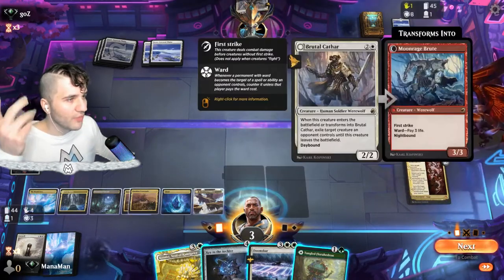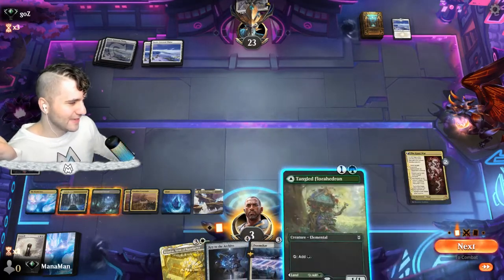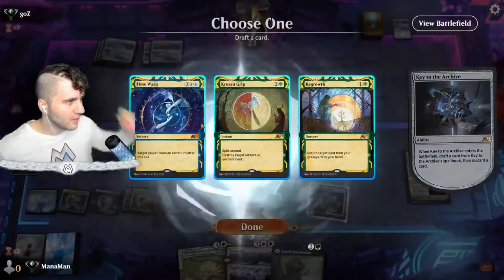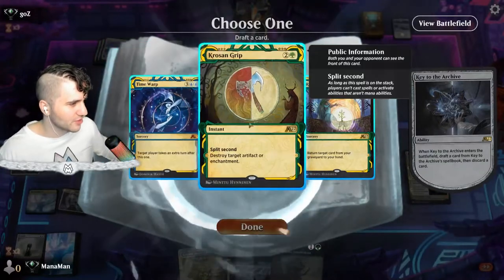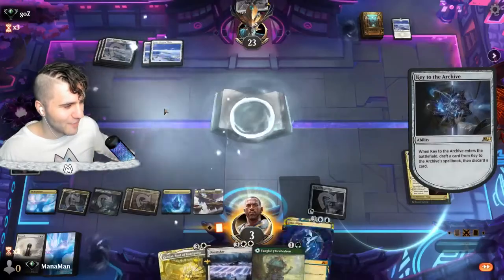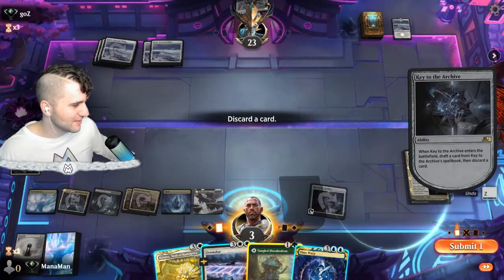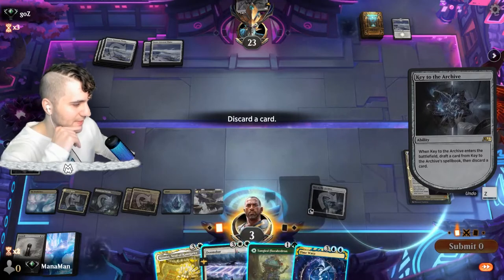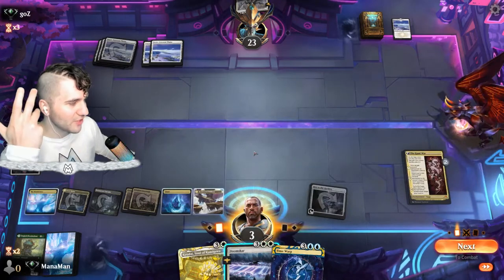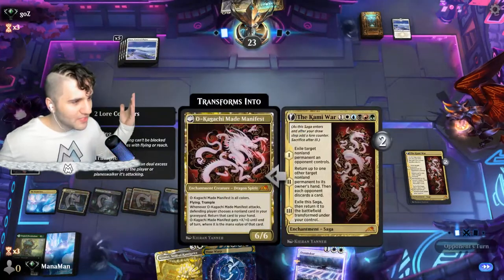They have to exile or discard a card from their hand, so we know they have one card left — we know it's the Brutal Cathar. We can go for Key to the Archive. Spell book options: Time Warp — destroy target artifact or enchantment — or Regrowth. I'll take Time Warp. We discard. The Key comes in tapped. We foretell and move on — we can get into Kagachi next turn.